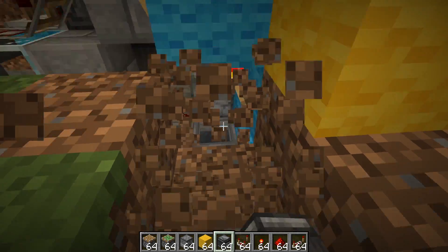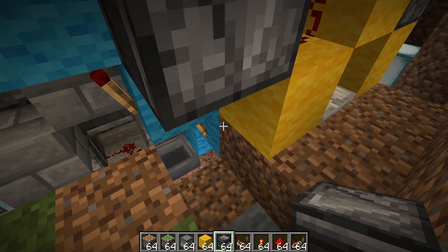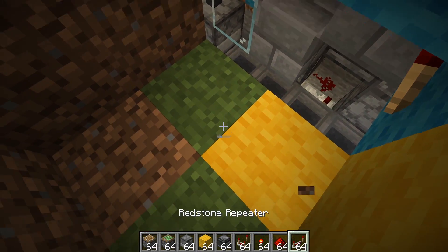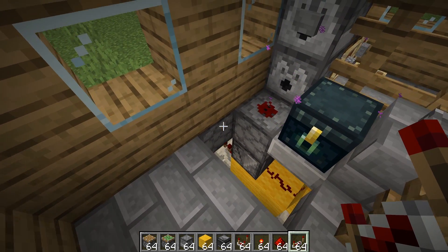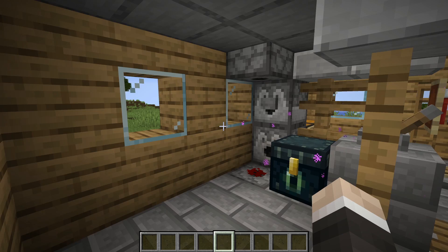But I'm thinking we can take an output from this dropper right here, detect that using an observer, and then send a redstone signal through into another thing, which will allow us to do something a bit fancier — because I like making life difficult for myself. I can't just stop at the easiest solution.